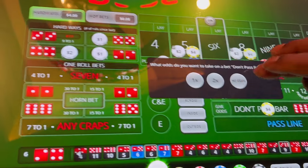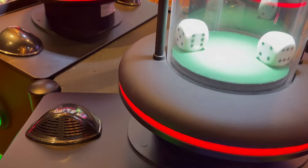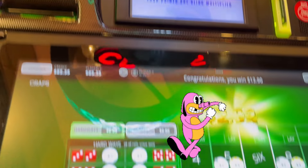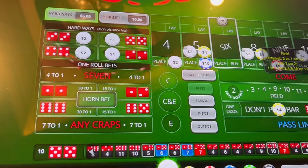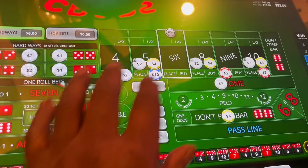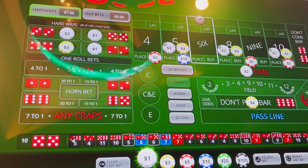So we'll take no odds on the six — two dollars on the come, two dollars on the hard six. Let's see if we can get a good number. Yo ten, hard ten — we get a little bit of hard way money there. We'll repeat the bet, go five dollars on the ten, five dollars on the four, one dollar on the eight. We're down to 70 dollars.